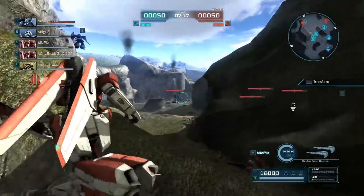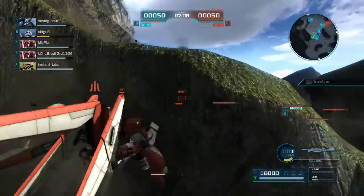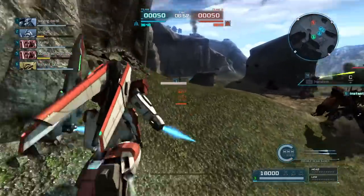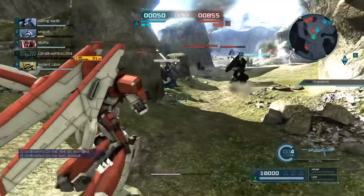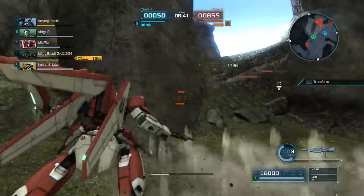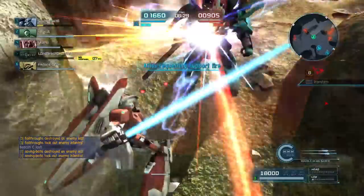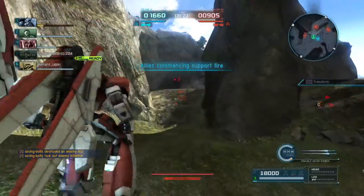The Zeta Plus A1 is pretty good. It has double beam cannons on its hips which fire in tandem — they're linked — in mobile suit mode. They can fire two shots without overheating; three rounds will overheat them. They do pretty good damage. It's using double beam sabers, which hit really hard. The only real downside is it uses the Hyakushiki beam rifle. That hits relatively well, especially against supports, but it does only have four rounds.